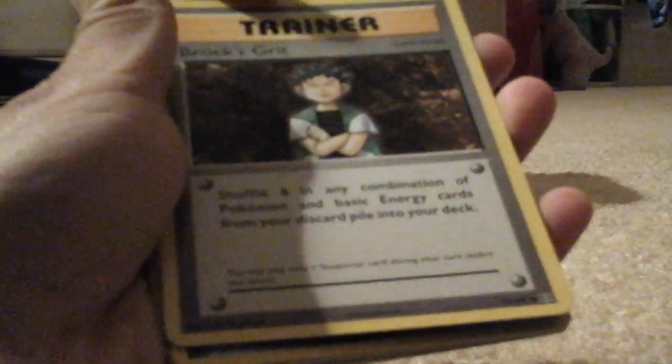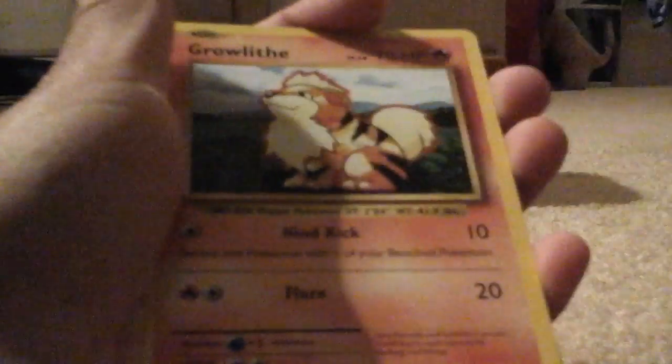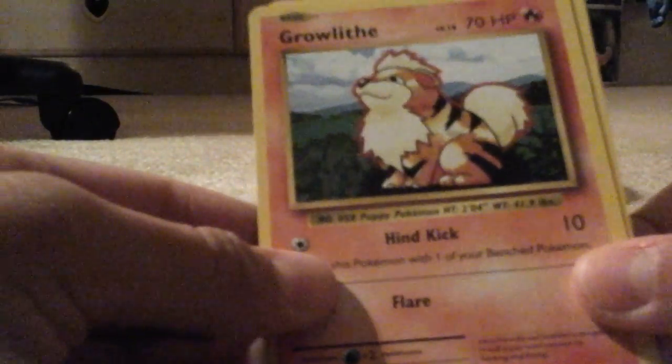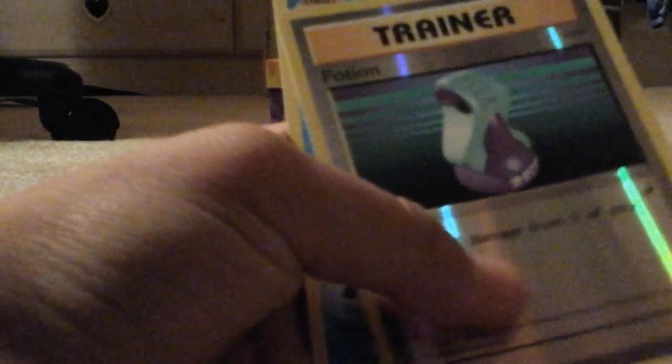Trainer, Super Potion, another Trainer, Brock's Grit, Star, you Energy, Growlithe — oh, I always wanted this Pokémon, he's really cool. There's Gastly, Charmander, Trainer, Potion, and Dewgong.